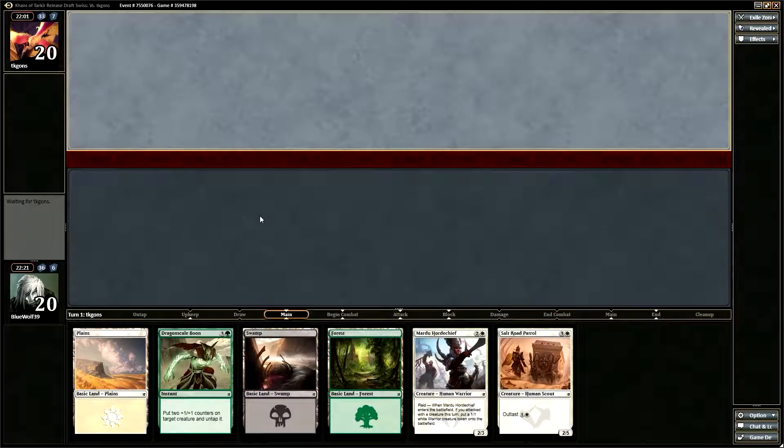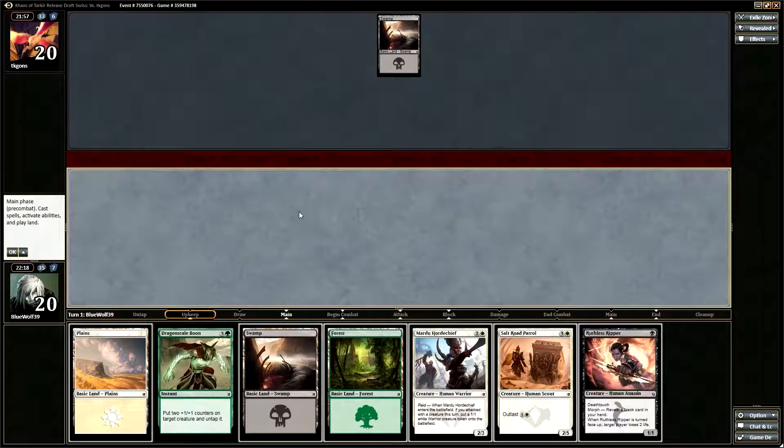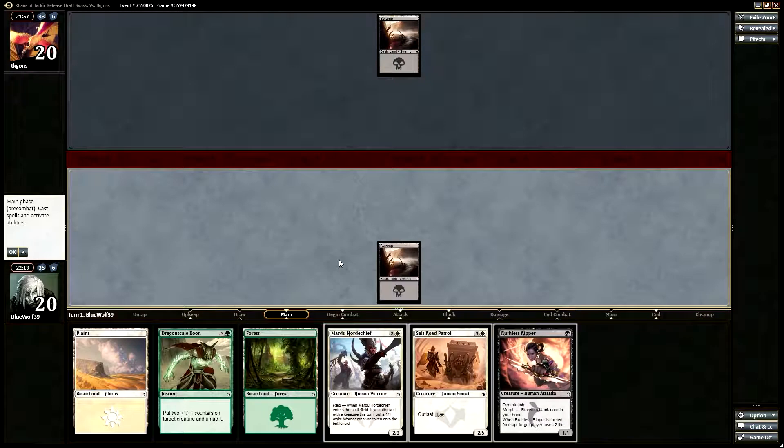I'm not playing first, so I'm going to mulligan this hand. Not having a black source really kills me. I guess I'm going to keep it — at least I have a play. Hopefully I draw into something a little bit cheaper. Drawing into a Disowned Ancestor would be perfect, or a Ruthless Ripper.